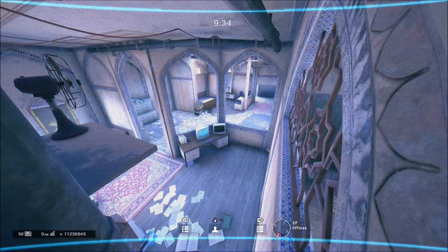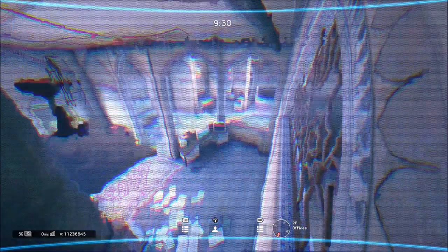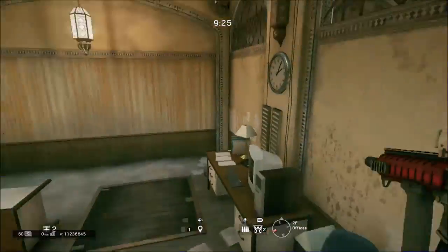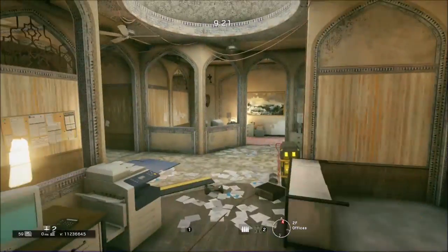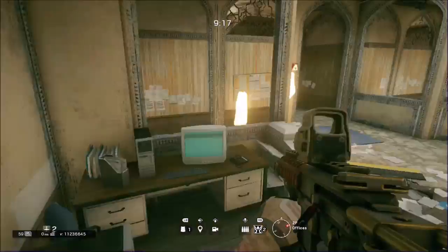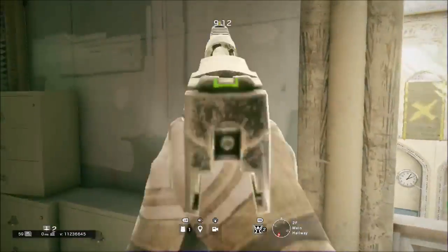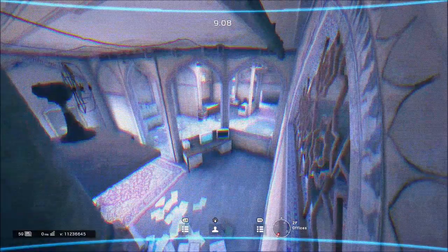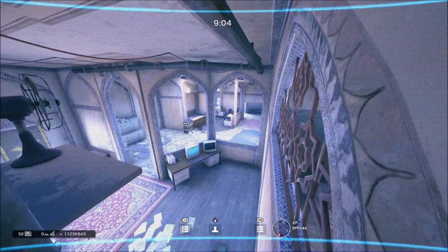Now see, look — there's a giant strip of wall missing. You can't really see me much when I'm crouched; you can just barely see my head. But going in front of it, it's pretty noticeable that something's missing there. And if you want to make it even more noticeable when somebody's walking by, just shoot a hole right in this area and you can see the bright hole right there.